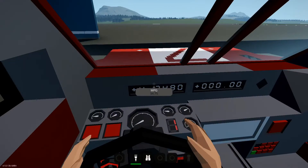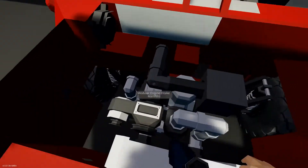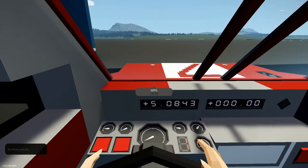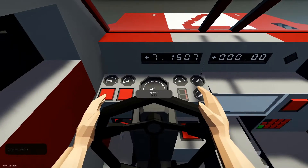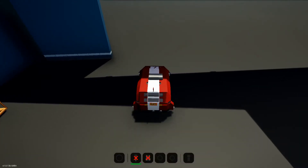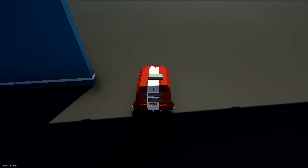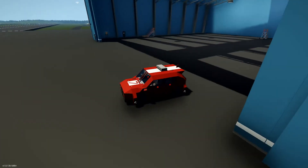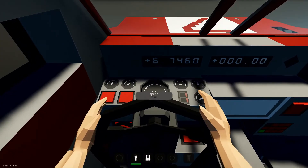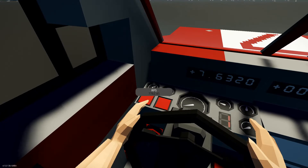I've turned up the in-game volume for Stormworks so I can show you engine stalling in the economy engine, which is basically this tiny little economy engine trying to go forward. If we jump out here real quick you can see how small and how little space this engine actually takes up. We're hitting a whopping 0 miles an hour still in first gear, and I haven't changed much of anything on this car for this test.